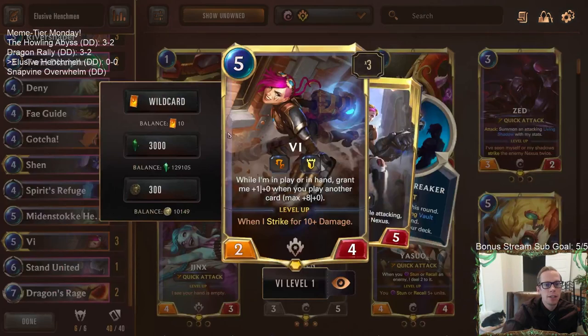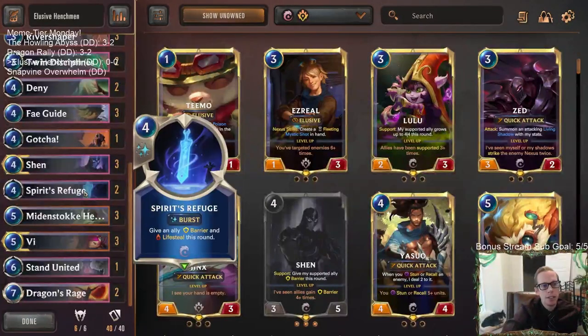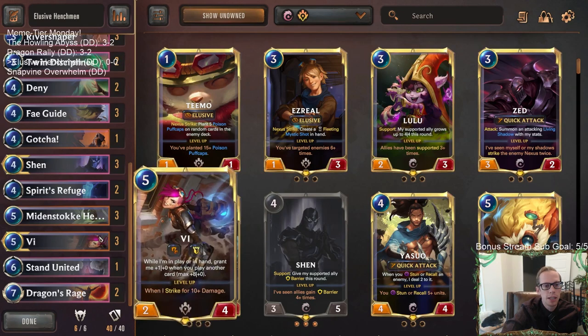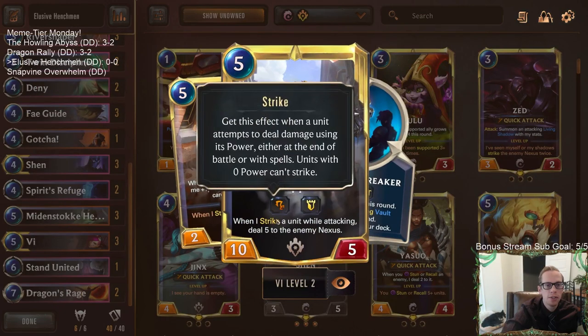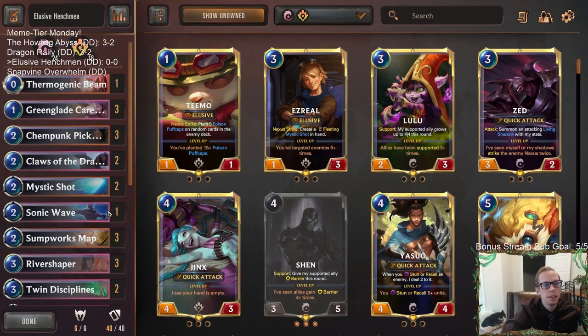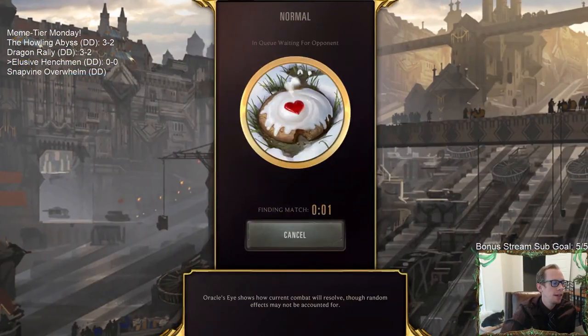Vi is a card we can make have a ton of power. Vi works amazingly with Shen getting the Barrier, but also Vi with Elusive — a ten-power Vi with Elusive can finish games quickly. Plus a ten-power Vi with Dragon's Rage is also really cool for doing a bunch of Nexus damage. Dragon's Rage is slow speed so we can't strike while attacking, but that's our deck — Meme Tier Monday, let's go play five games!